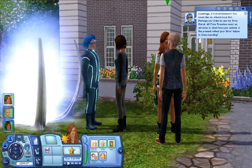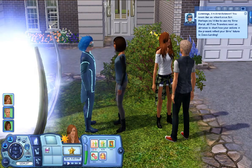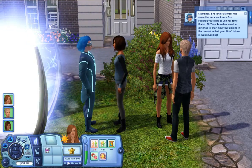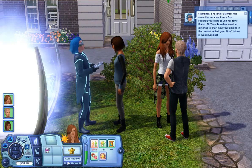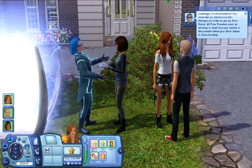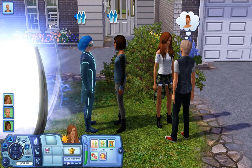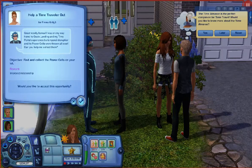She's fanning herself. It says: 'Greetings, I'm Emmett Relivart. You seem like an adventurous Sim - perhaps you'd like to use my time portal. All time travelers need an almanac to chart how your actions in the present reflect your Sim's future in Oasis Landing.' It says: 'Great woolly llamas - I was on my way home to Oasis Landing and my time portal experienced disruption and its power cells were thrown all over. Can you help me collect them? Find and collect all the cells on your lot.'